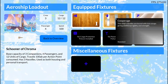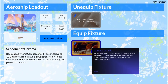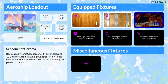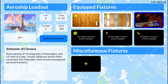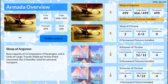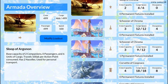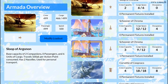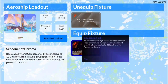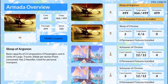So if I go here, I can see that I can equip Caprician Silk. I'll click on it, go into equipped fixtures, and use three cargo capacity, which is what happens when you equip the feature. Going back, I can see one fixture has been installed. You can also go in and unequip it — there you go, you get your cargo back.